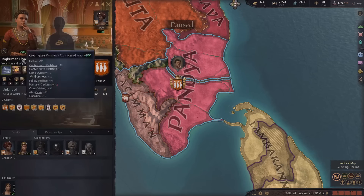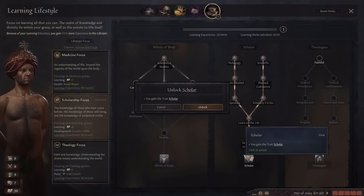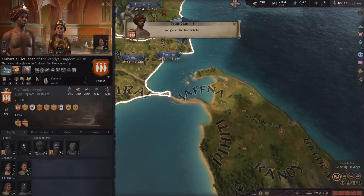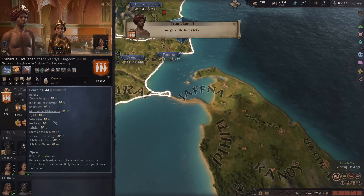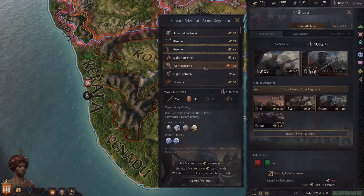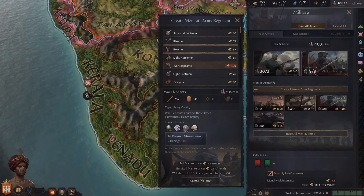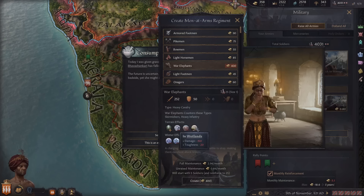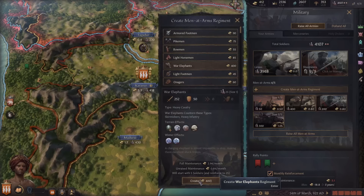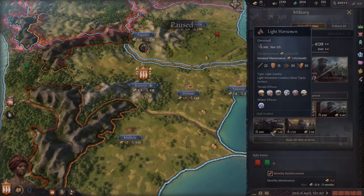I'm going to play as my daughter for the next character's life. I got an available perk and I can now get the scholar trait which helps with development and gives me plus five learning - my character now has 44 learning which is really really good. When I hit 400 gold I'm going to create my first war elephants men-at-arms regiment. You want to see these elephants - the damage they're going to be doing is insane. I only have a maintenance of three gold per month which actually isn't too bad.